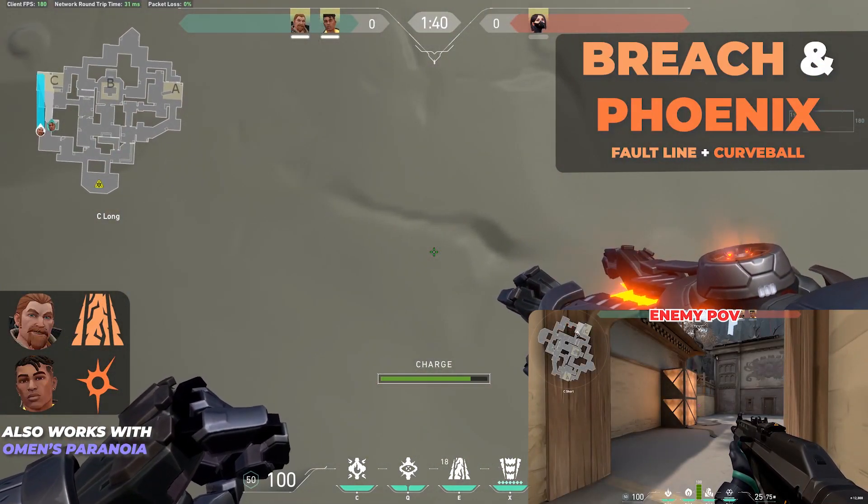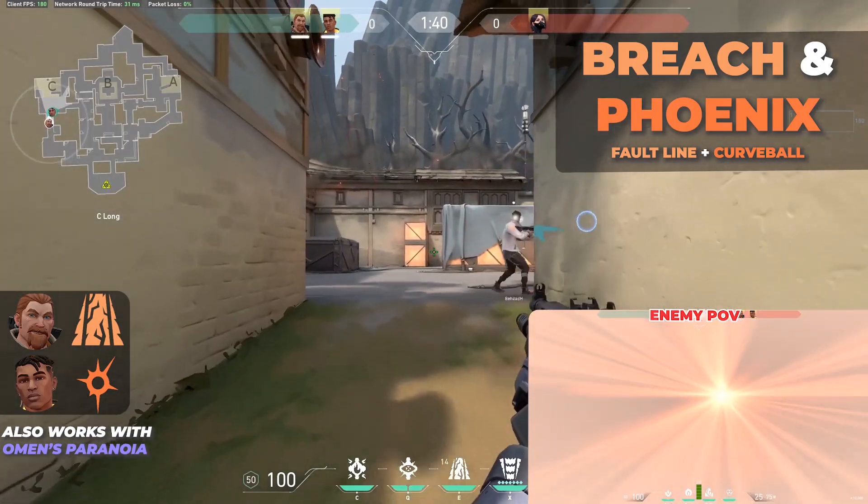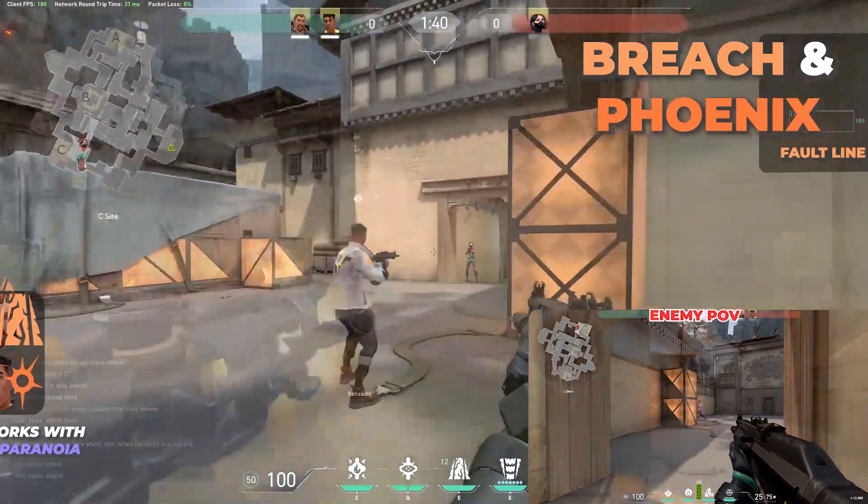Then we have Breach and Phoenix: Faultline plus Curveball. You use Faultline to clear one angle and then Curveball to clear another angle, and that way you can pretty much open up a site completely.